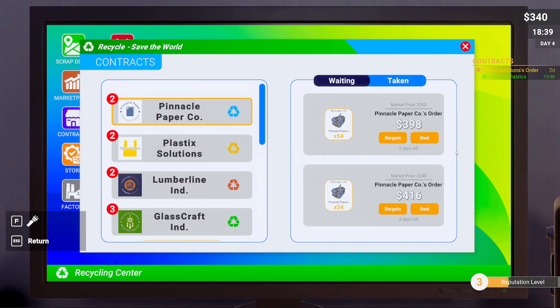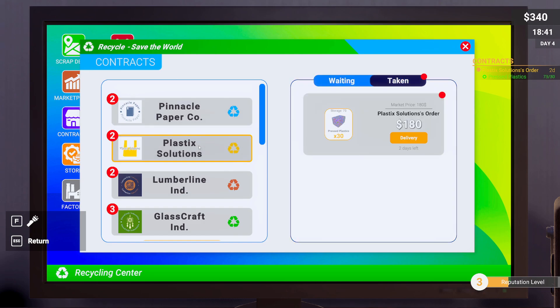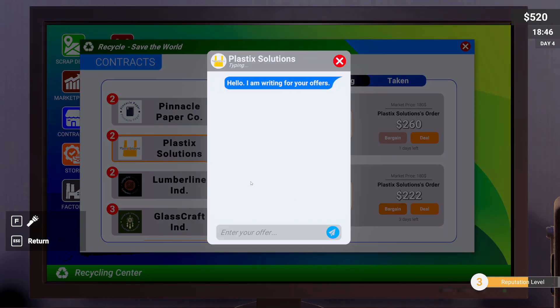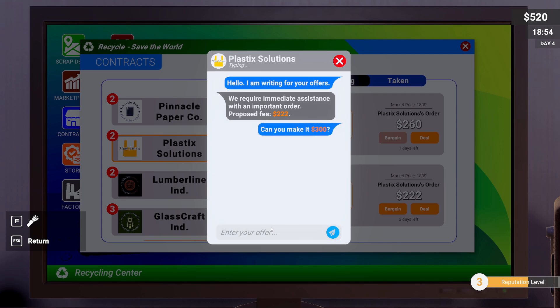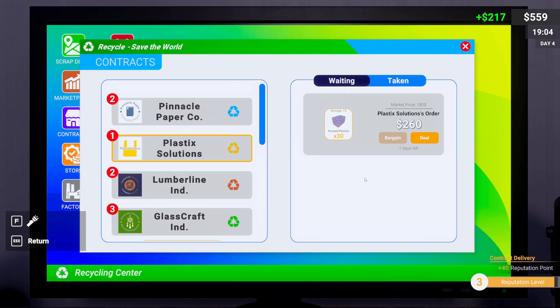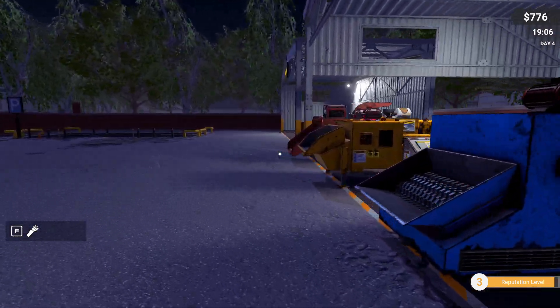Plastic — 180, that's it. 30 pieces, 222 dollars — bargain! I'm writing you for your offer, we require immediate assistance with an important order, proposed fee 222 dollars. I want more money — let's do 300. They propose 246 — let's do 256. We got 256. I should have tried 260 actually — we got a crappier offer but it's okay, it's a done deal anyway.